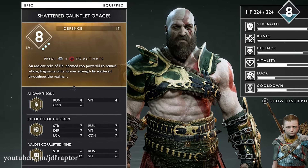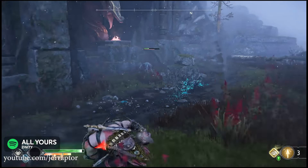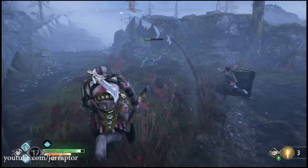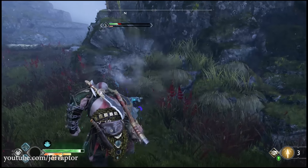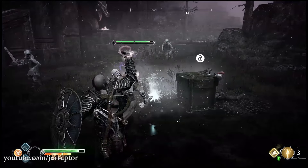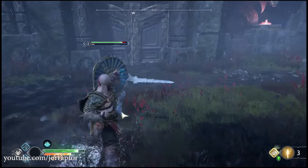If you just use the talisman with L1 and Circle, you get a push ability that doesn't do that much damage — it just pushes the enemies away a little bit. But if you fully upgrade it and equip three of the six Infinity Stone enchantments, then you get this awesome attack with projectiles firing onto the enemies in front of you.